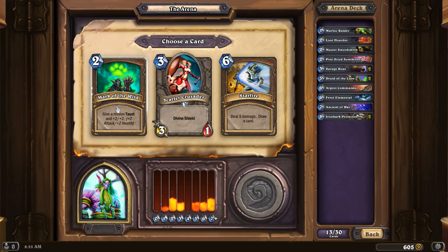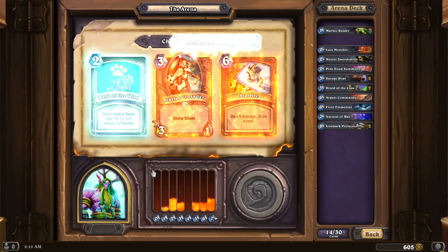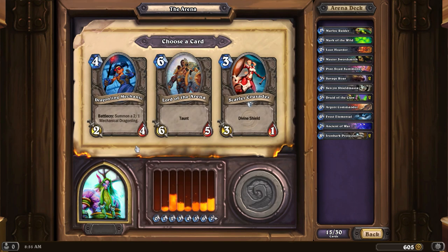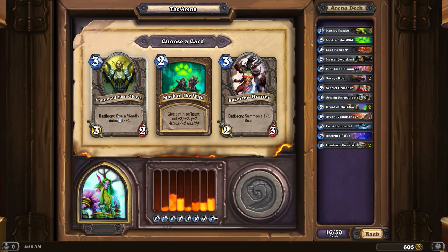All of these are very nice picks. Mark of the Wild I make good use of in my Constructed deck. I also make good use of Starfire, and it's hard to go wrong with a Scarlet Crusader. It's very rare that you're disappointed when you draw a minion, so Scarlet Crusader might be my bet. But I don't have very many buffs, so I think I'll go with Mark of the Wild. There's another Mark, but Shattered Sun Clerics are really good.